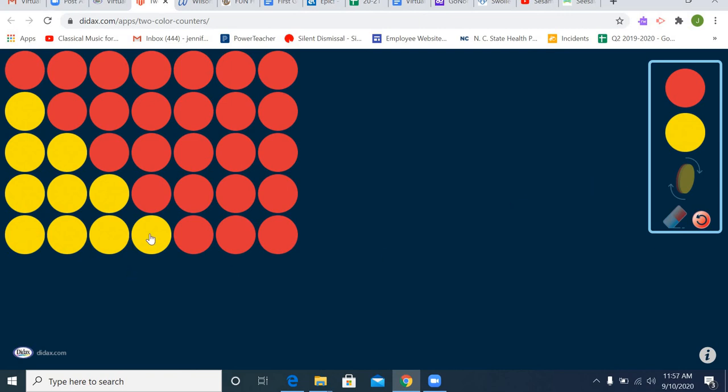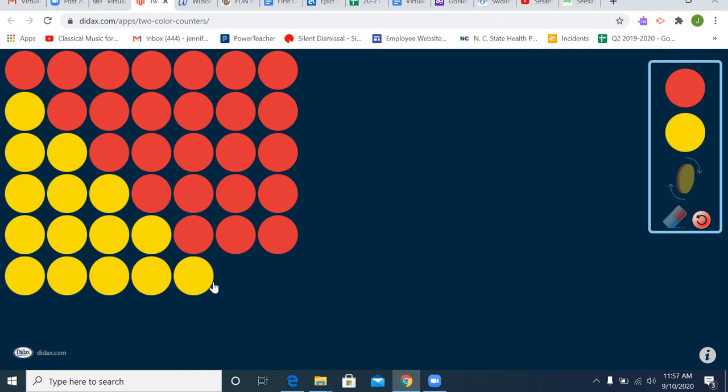I added four yellow counters last time. Now I'm going to add five to my next line — one, two, three, four, and five. I have five yellow counters but I want to get to seven. So how many more red counters can I add to my five to get to seven? One, two, three, four, five, six, seven. I have five yellow counters and one, two red counters. So now I know that seven has the same value as five and two.